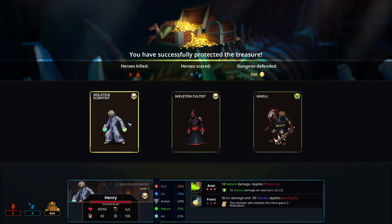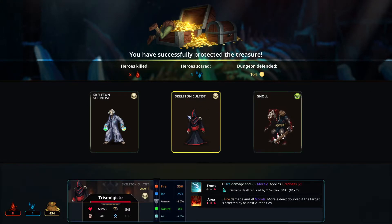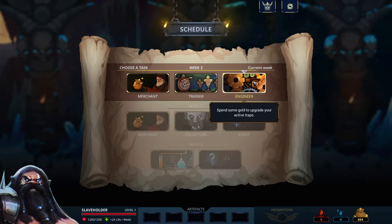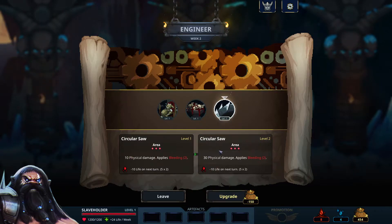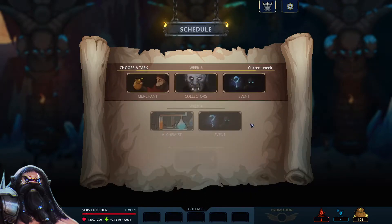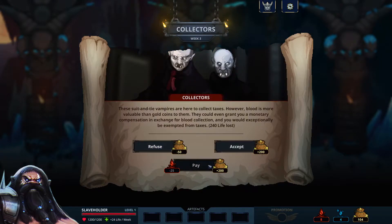We got new monsters — I haven't seen this guy before. Oh, the Null — that's a great frontliner. Let's try the cultist, I haven't seen him before. We got 454. Like to upgrade a trap — rallying horn, that's good, but this one is also good — more physical damage. Let's upgrade that one and rallying horn, why not. Should get two traps and two higher level collectors. We will pay with the Slaveholder's life, so accept.